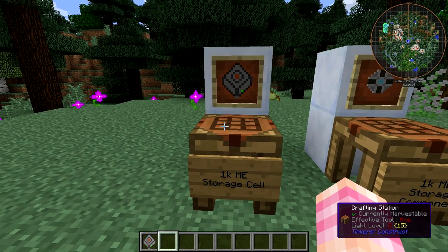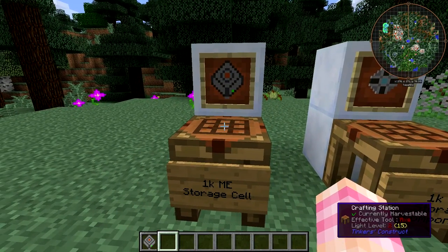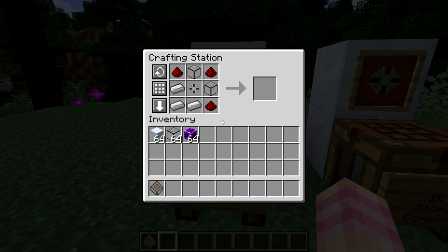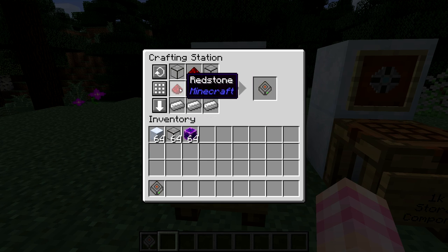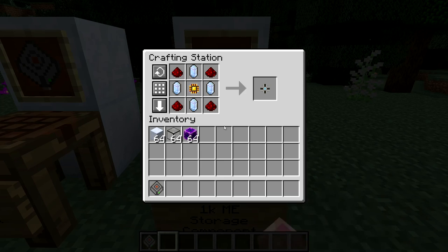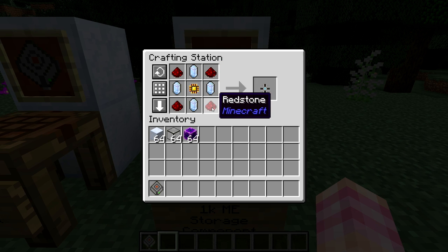ME storage cells are the backbone of the ME network — it's what you use to actually store the items. There are multiple different sizes, but in this video we're just going to look at the 1k ME storage cell; in a future video we'll go over all the storage cells. The 1k ME storage cell is crafted using three iron ingots, three pieces of redstone dust, two quartz glass, and a 1k ME storage component. The storage component is crafted equally simply with a logic processor, four certus quartz crystals, and four redstone dust. These don't have to be pure, but I'd recommend it.